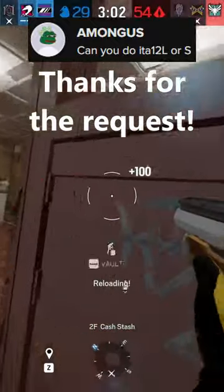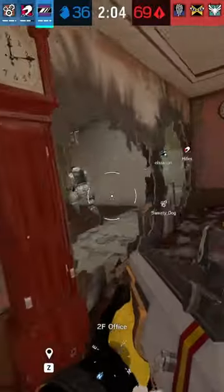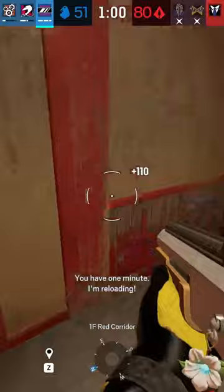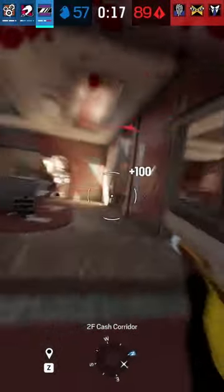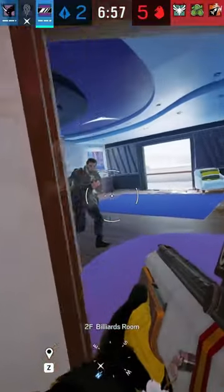The ITA-12S is a shotgun available as a secondary weapon on Amaru and Jackal on attack, and Mirror and Frost on defense. It's got a good damage stat of 70, paired with a decent pump action fire rate of around 85 rounds per minute. It's got a very small mag size of 5, but low recoil.